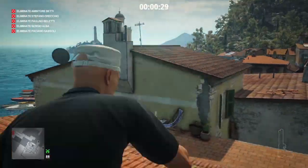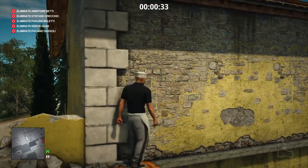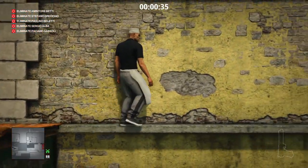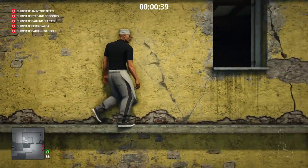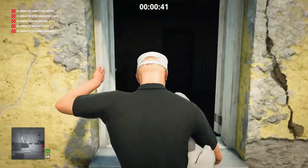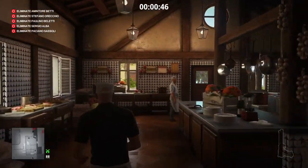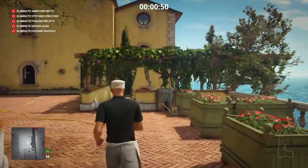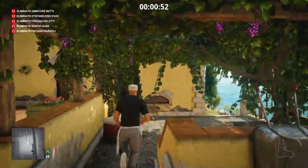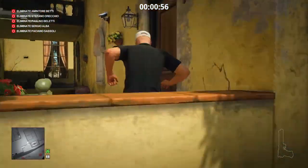All of our targets are actually below us on the promenade area and they are somewhat difficult to get to in certain cases, as there are a lot of non-targets about. We're going to make our way along the ledge, into the pantry, through the kitchen, and into Francesca's bathroom.